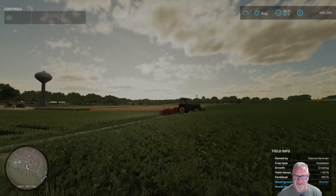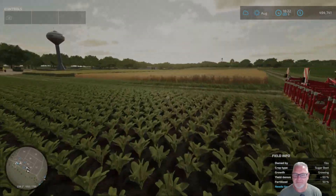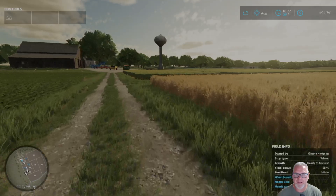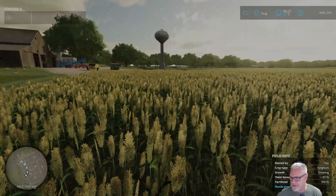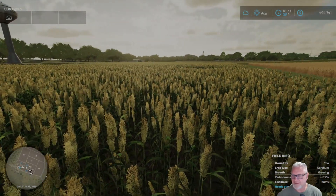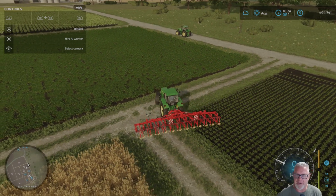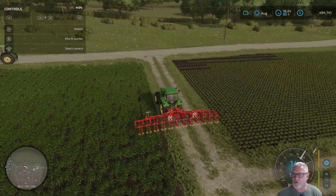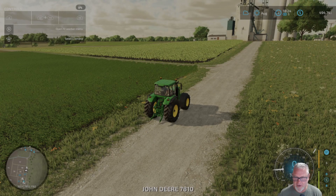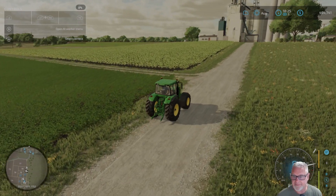I don't own that field, I don't own this field — I only own this one and the sorghum field. It doesn't say anything about weeds so I don't need to. It's easy to get distracted, and if you know me I get distracted so quickly. As a matter of fact, I don't even want to take the time to park that. Let's go into town and get a roller, come back and roll, and then we'll work on fertilizing.